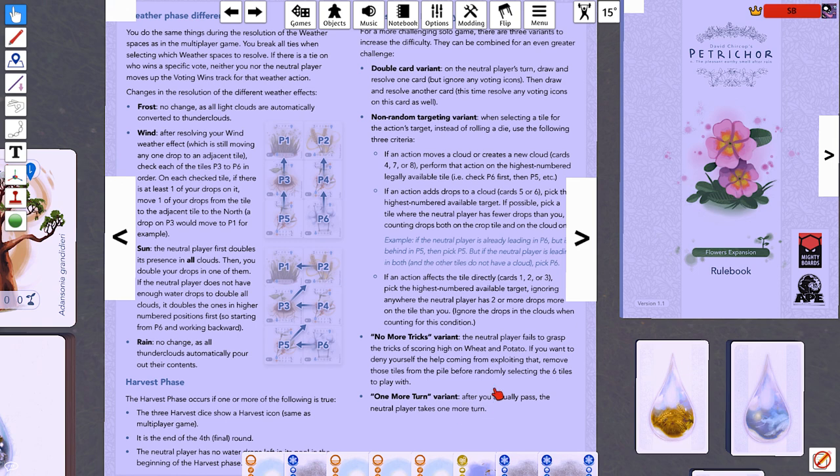In addition, the 'no more tricks' variant is sort of active here. The book suggests maybe you want to not play with the wheat and potato because the AI opponent doesn't understand how they work, and it's just going to give you a bunch of free points — which is absolutely something that happened last game. I did not intentionally take them out of the tile stack, but neither one came up, so we're sort of accidentally using this variant.